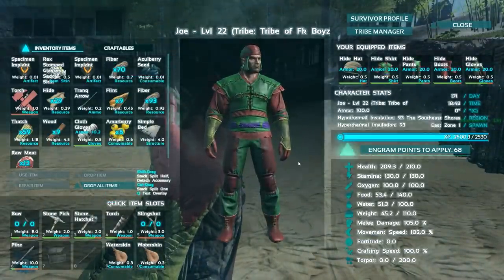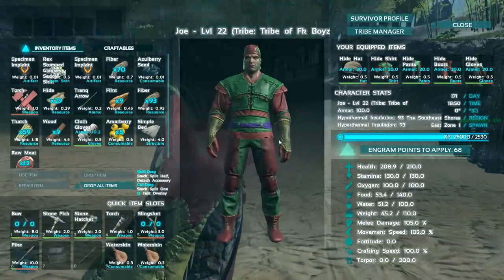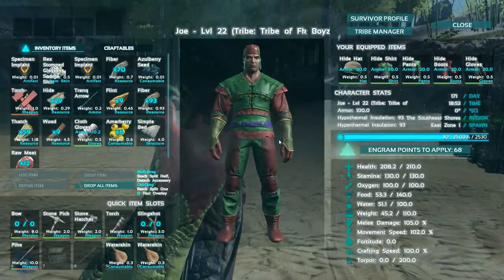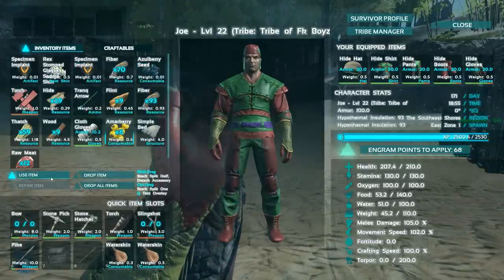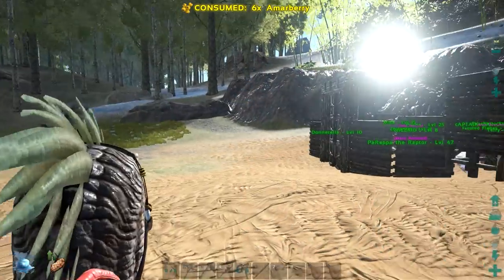I painted my guy to be beautiful — look at that purple belt. He looks like a hybrid between Ronald McDonald, Santa Claus, an elf, and God knows what other monstrosities. It's beautiful though. Food-wise it's doing pretty good — for the most part my diet's consisted of Amar berries from our trikes, who have been gathering a bunch of them.